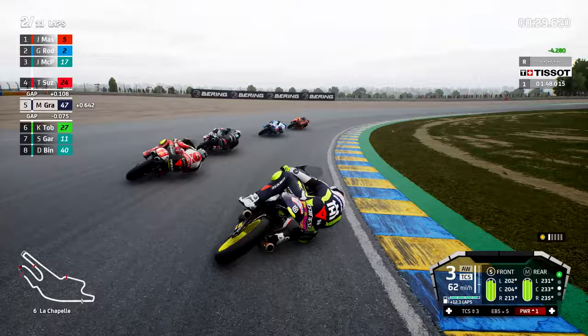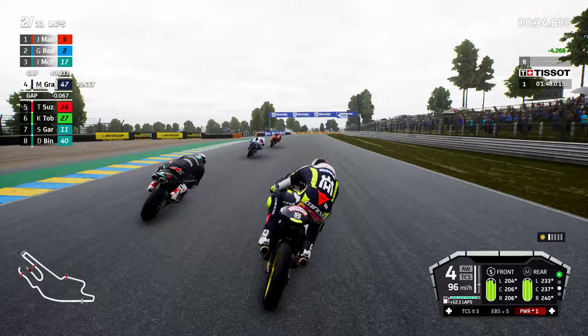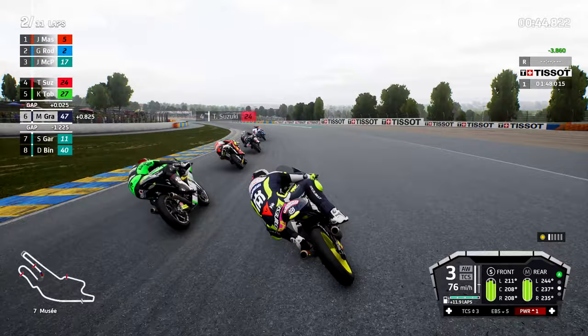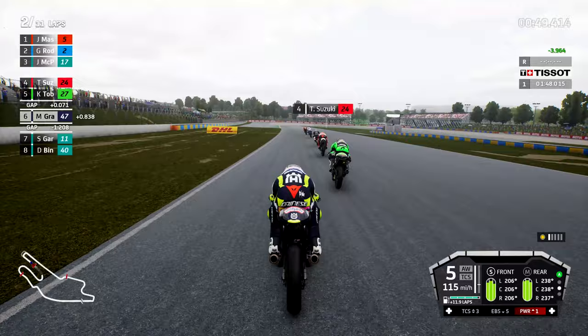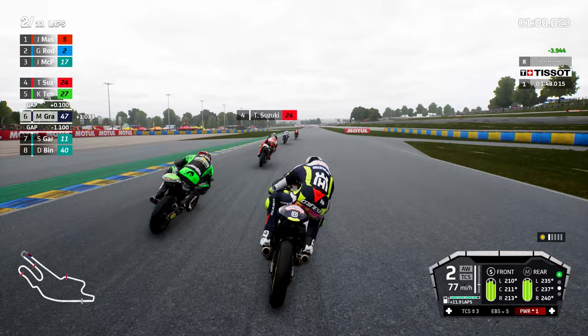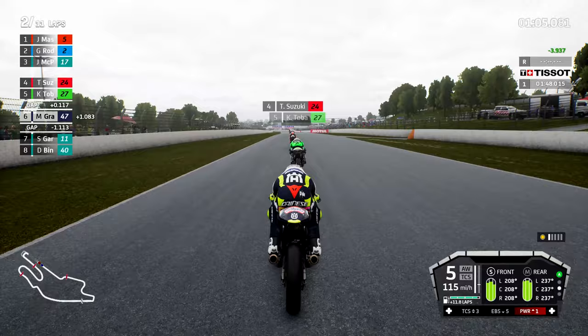We are really pushing hard in this one. I know I can get past them in the corners and on the braking zones, but how do we do it on those straights? John McPhee is just so quick — look at the speed of the Honda compared to the Husqvarna on power setting 1. We do make a little bit of a mistake into Museum. Toba is on the left-hand side of us. They tend to take a swinging line into turn 6 here, so we're going to go for the wider line, turn 8 for Garage Vert.